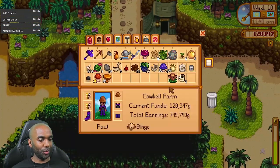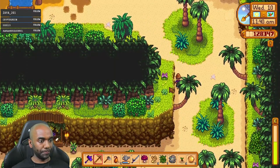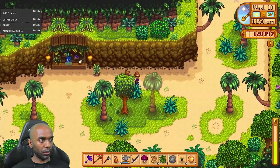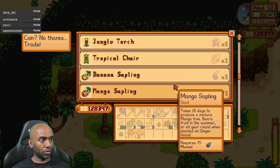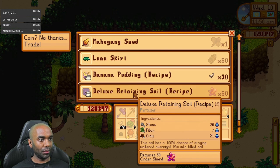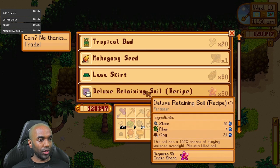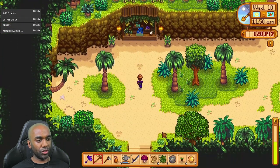We still got time. It's kind of a waste of a day, but that's alright. We'll get through it. I just really want to get this mango sapling right now, get it growing while I'm thinking about it. Bone fragments. I am a dumbass. I'll get this banana pudding recipe, I guess. And deluxe retaining soil - I should get that too. 50 cinder shards - I wonder if I have 50 cinder shards.